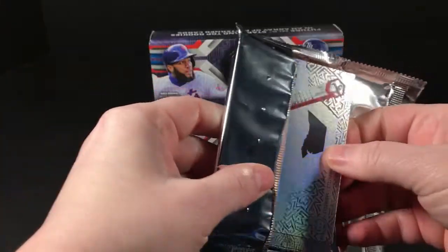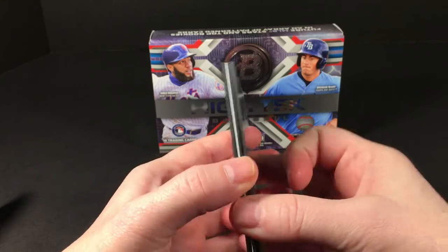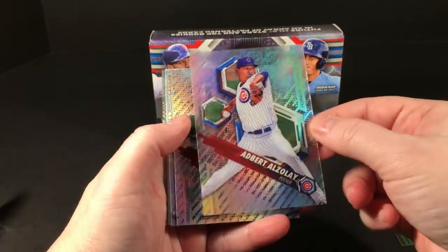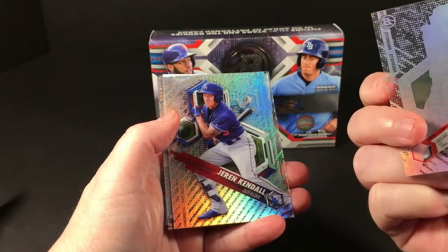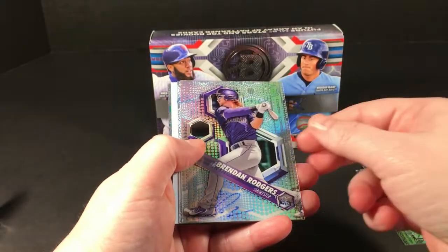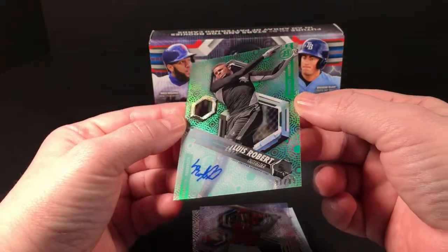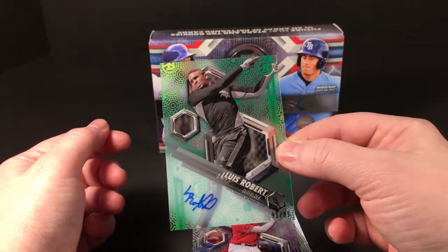A couple autographs, a couple parallels — looks like we might have a redemption in there, something's different than the rest. Alright, Jordan Hicks card number one, Jaron Kendall, Brendan Rogers — redemption alert! And we've got a Robert Green autograph numbered out of 99. That's the best pull I've gotten out of these, out of all the boxes I've opened. Sweet, that's nice.